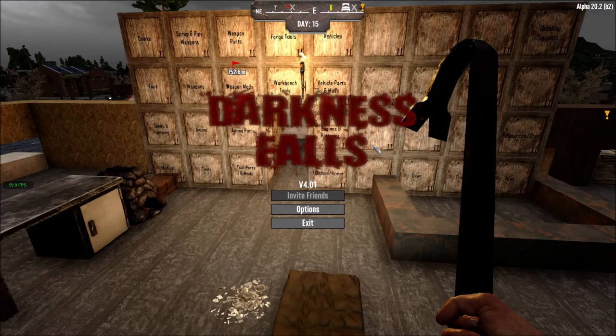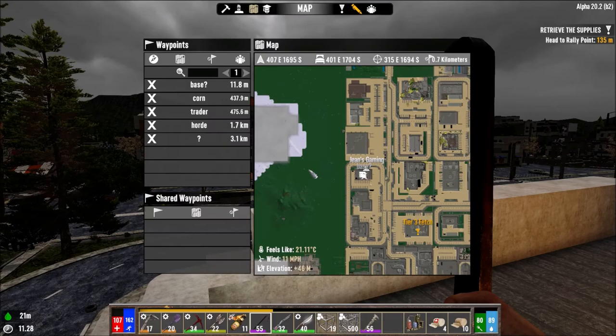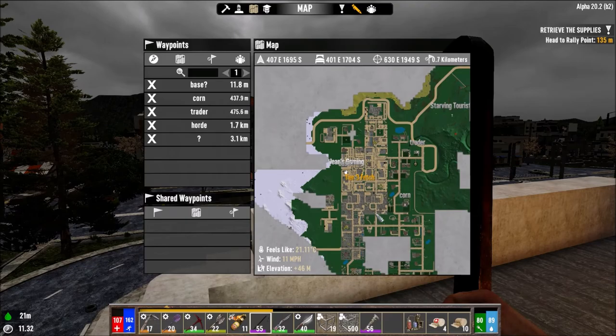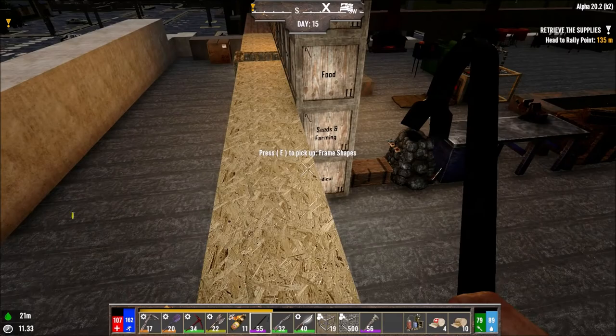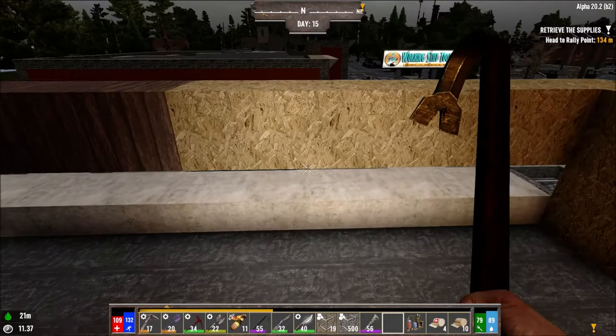Hey guys, welcome back to Similist and I, Darkness Falls Mod. Last episode we faced the Day 14 Horde. Our framerate went down to like 10 frames per second, so I think we might want to face Horde Knights either on 32 Blood Moon Spawn instead of 64, or just away from town. The big problem is the town over here - we're getting way more lag because zombies are spawning everywhere and breaking everything.